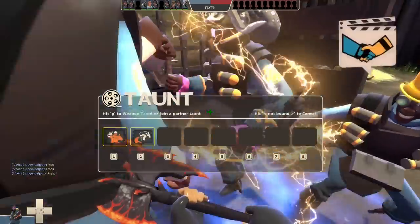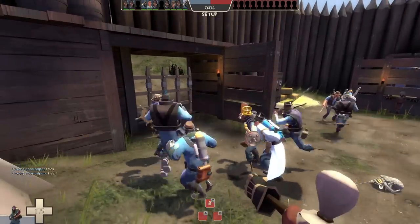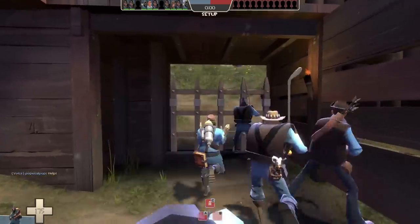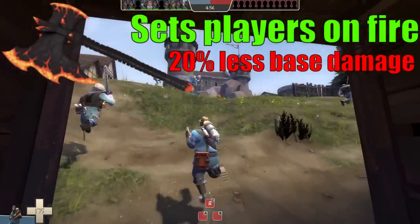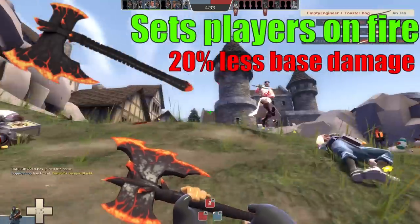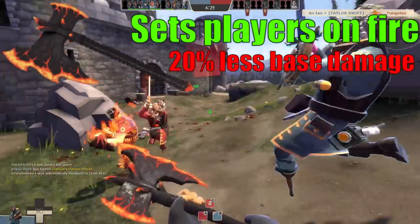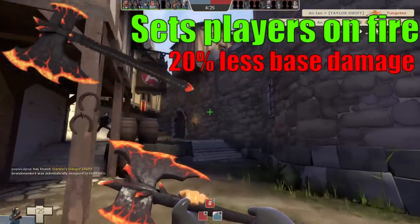The Sharpened Volcano Fragment is an interesting weapon in the sense that if you just read the stats with no context for who they're equipped to or what game you're playing, it might actually seem like a half-decent weapon. At the expenditure of 20% less damage on hit, your melee attacks now set opponents on fire. This would be a perfectly okay melee weapon on any class except the Pyro — you know, the one that has a flamethrower.